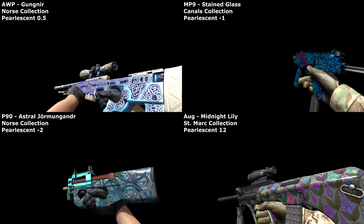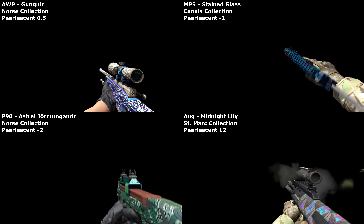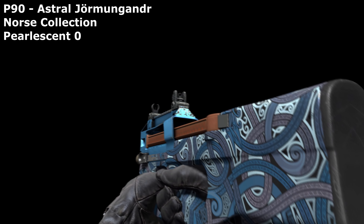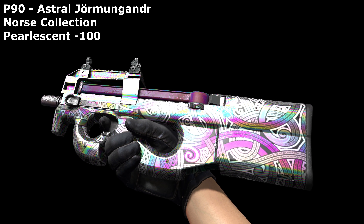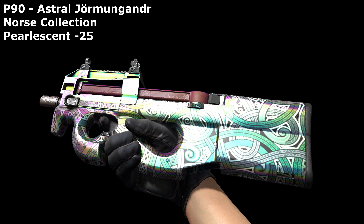Skins in CSGO have been given several new features over the years, the latest being a pearlescent value, which shipped with Operation Shattered Web. Being pearlescent means a weapon's colour will deviate from how it was originally, moving across the colour spectrum. How much they do this by depends on the angle they're viewed from, and from how big their pearlescent value is, which is hidden somewhere inside CSGO's files.